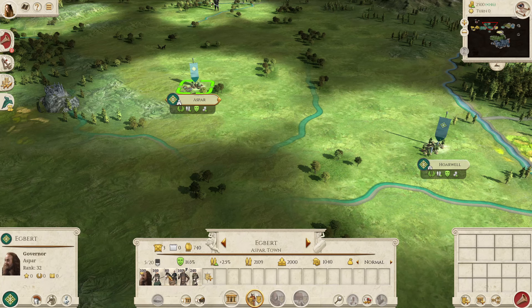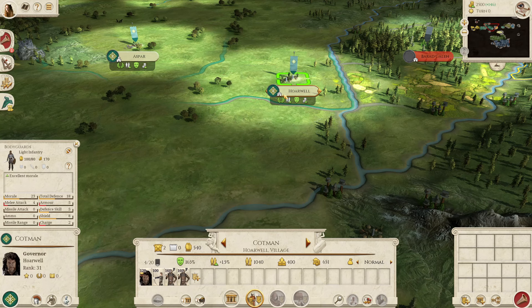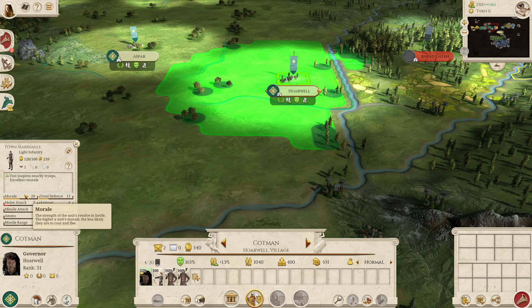You've then got two other generals: Egbert, who also has the Bodyguards unit. And Cotsman has a different unit — the Town Marshals. This is actually a recruitable unit. You can get these from the barracks, but they take four turns to recruit and they're quite weak. The attack of five isn't bad, but the defense of 11 is very low.